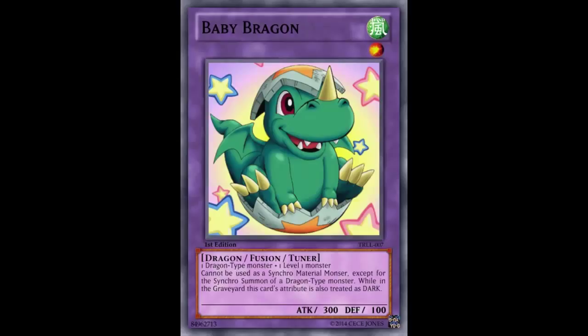So here we have Baby Braggon. It's kind of like Dragon, except it's with a B — so it's Braggon. It is a Wind, Level 1, Fusion Dragon Fusion Tuner Effect Monster. It has 300 attack and 100 defense stats.